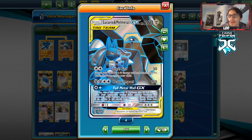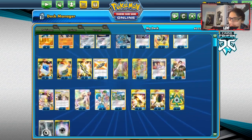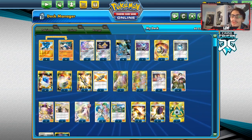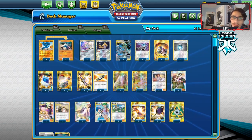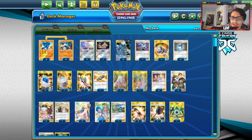Lucario Melmetal is okay right now, and will definitely be better in the new set, but this deck is still fun to play. It can kind of body Malamar because it has Resistance to Psychic, depending on what Malamar deck you face. It's a pretty bulky deck and we're going to try it out here on PTCGO.